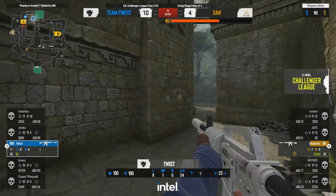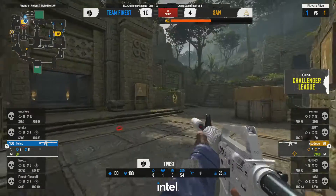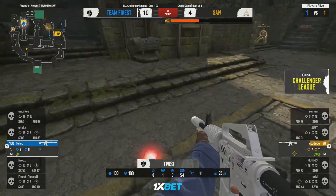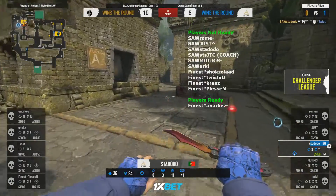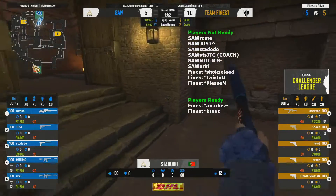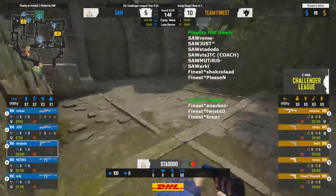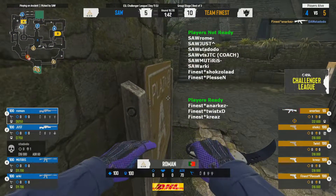Down to a 1v1 and stododo at a serious health disadvantage, but all it takes is a couple of dinks — definitely doable, definitely winnable. He uses the last bit of utility with one flash left. But it's Twist — he just walks right out with full confidence. Takes the shot. A really good first half from sAw's side, but not quite good enough. Team Finest going into the break at 10 rounds.